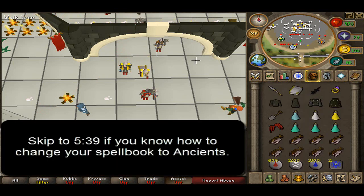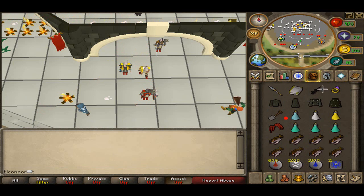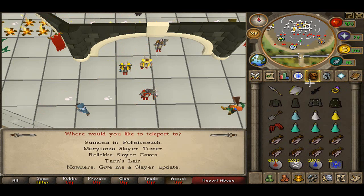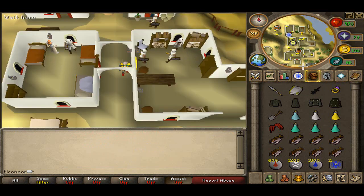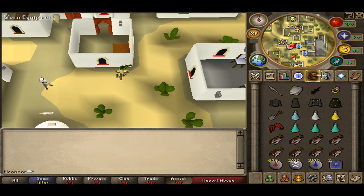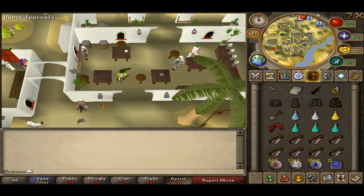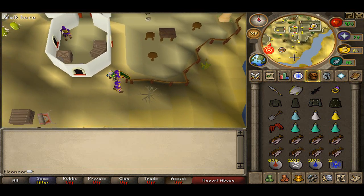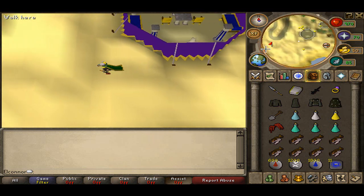So this next part of the guide shows you how to get your magic to Ancient Magics. You just get to the place in the desert — I'm not going to try and pronounce it. You can get here from a Ring of Slaying, get to the Pyramid with a Pharaoh's Sceptre, or just travel via the magic flying carpet. Then just run there. Once you teleport, you go straight down past the pub and all the way out. There is the Rug Merchant — you just keep going until you see a Pyramid.